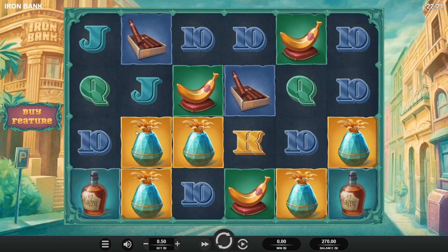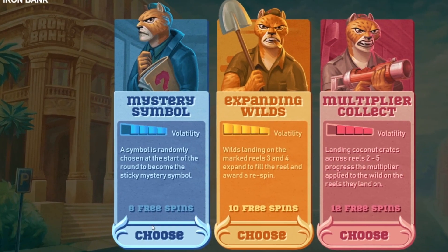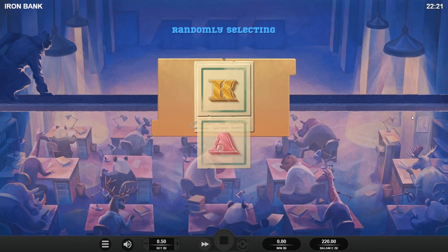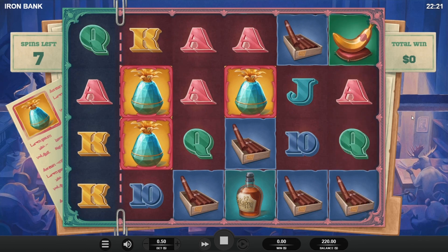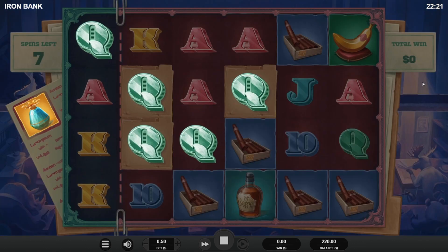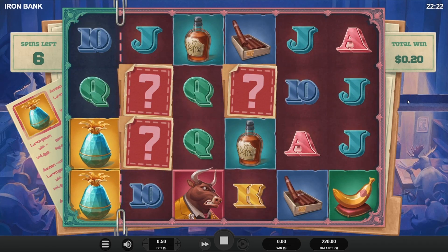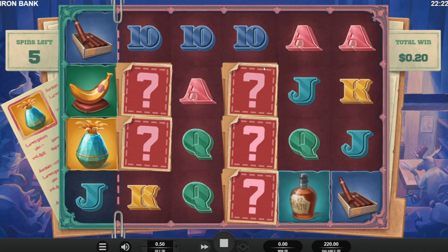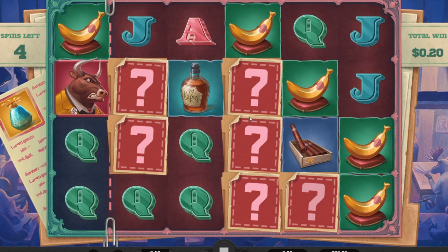We're here on Iron Bank doing two of each buy starting from left to right — $50 buys by feature. We're starting with the Mystery Symbol Bonus, we get eight spins. We're hoping for a low symbol. We got queens — not the best symbol — but hopefully we get a few. Okay, not a bad start. Aces, queens — it's a hit. We need some more.